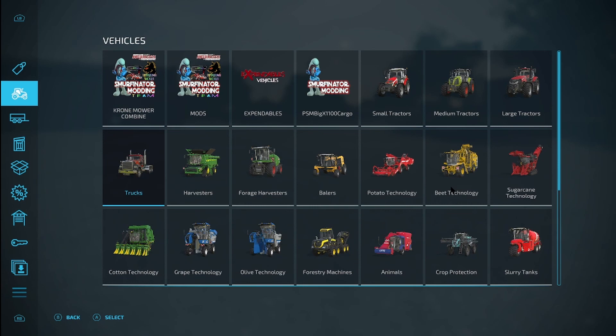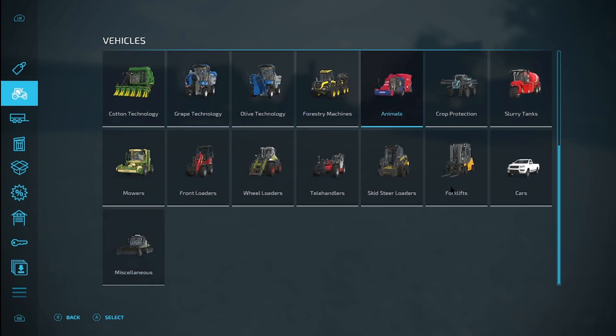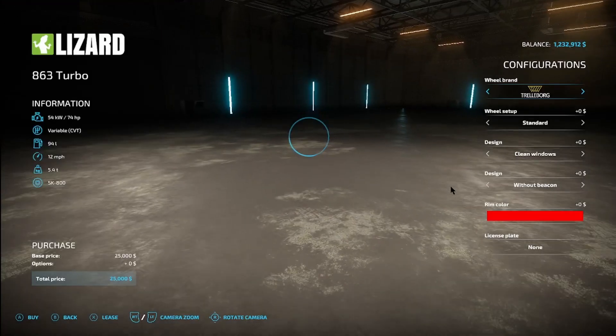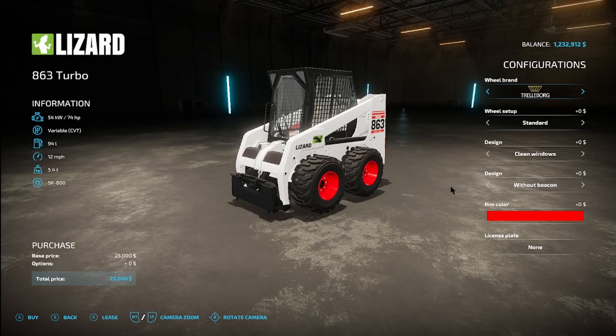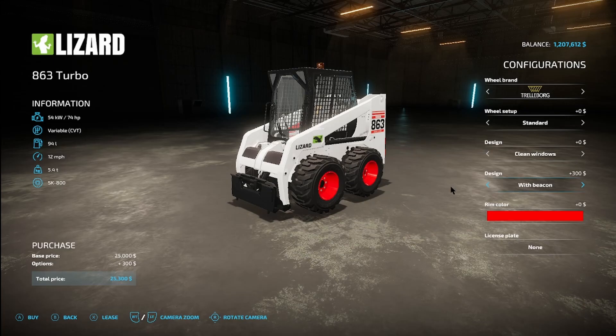The next step is really user preference depending on how you want to do this. I'm gonna use a skid steer. You can use a front loader, wheel loader, or telehandler — I would not recommend trying to use a pallet fork or forklift. For front loaders, you can use self-propelled or one on the front of a tractor, it doesn't matter. The key is do not get a pallet fork — you don't need it for the Global Goods Transport Pallet.